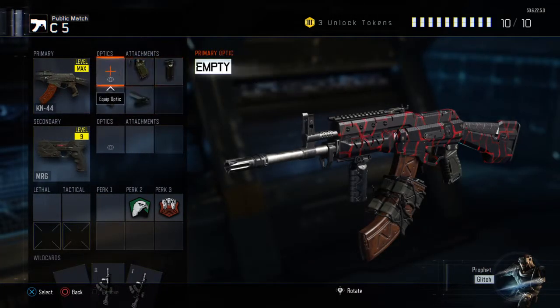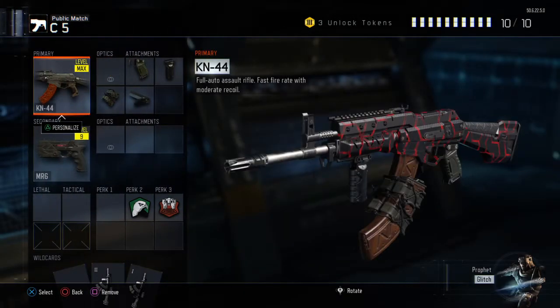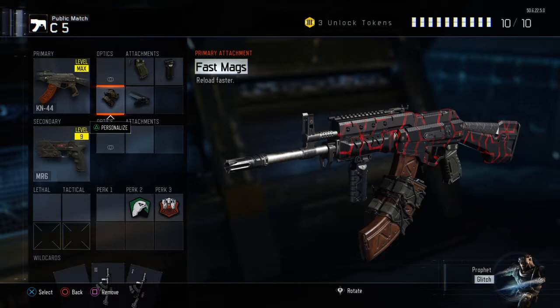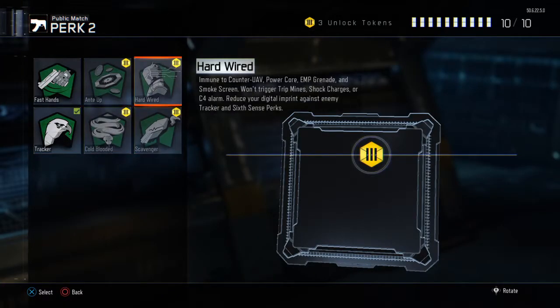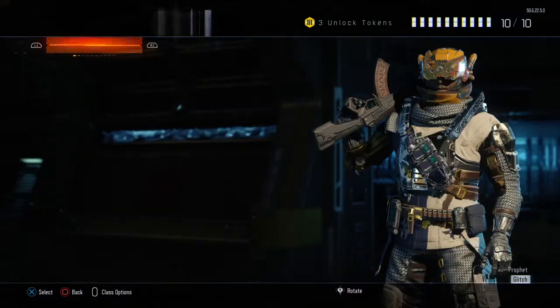This is my Cairn class. I've not used this class in a while, but I stick to the Ironsides. The Transgression looks sick. Quick draw, grip, rapid fire, and fast mags. I used to run an extended clip but there's no point because you can just run in, and if you ever need to reload, then yeah. I run Tracker because it's amazing — you can use fast hands or whatever you want, but Tracker is useful for finding people. I kind of use this gun as an SMG, and Blast Suppressor as well.